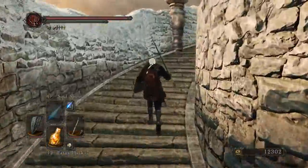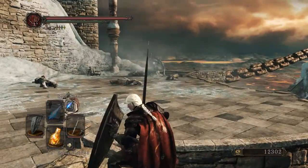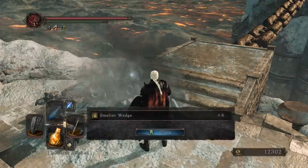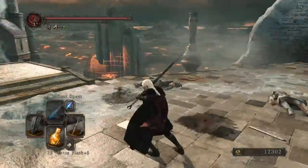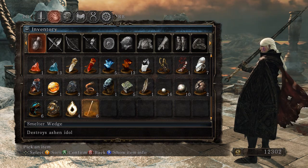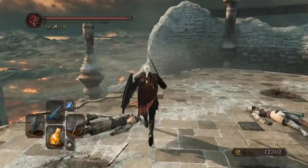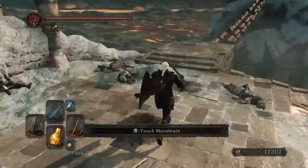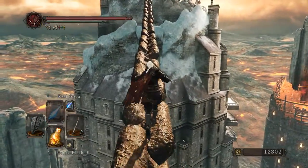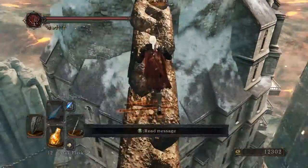The only way forward seems to be up. These are royal soldiers of the Drangleic army. I won't go too much into the lore because Spy and Vati go into way more detail. And here we picked up smelter wedges — I had no idea what these did. I thought they were maybe a throne item or something when I first picked these up. Looking at the item description, we start piecing together that the Child of Dark — I can't even remember her name right now.